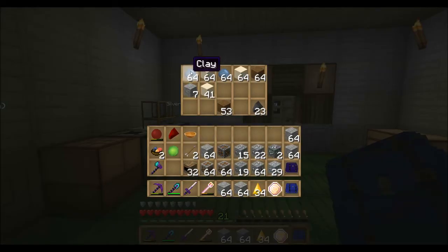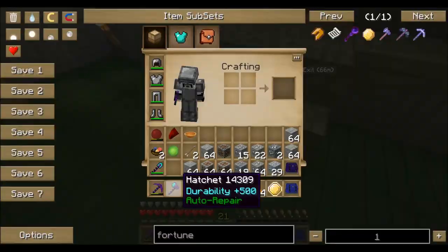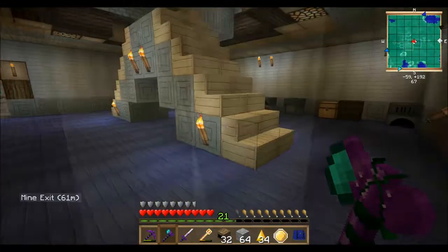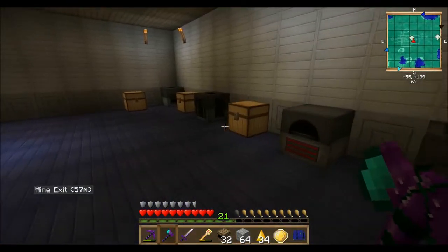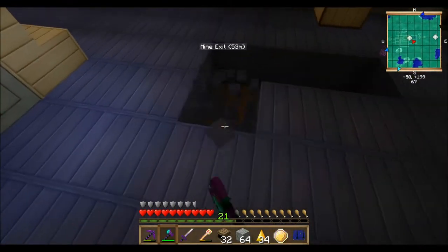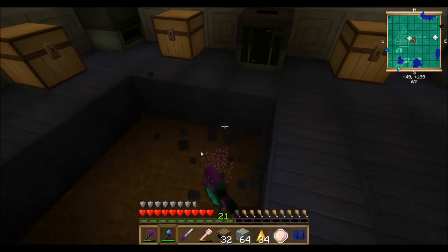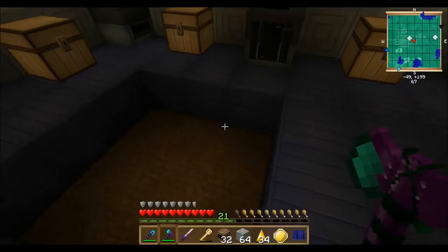I have two stacks of clay but I need an electric furnace for that. Right now I'm making a coke oven. I'm not sure if I showed you this — I think I showed it in 1.4 when I played Direwolf — but basically it's not hard to make so I can make it right away.